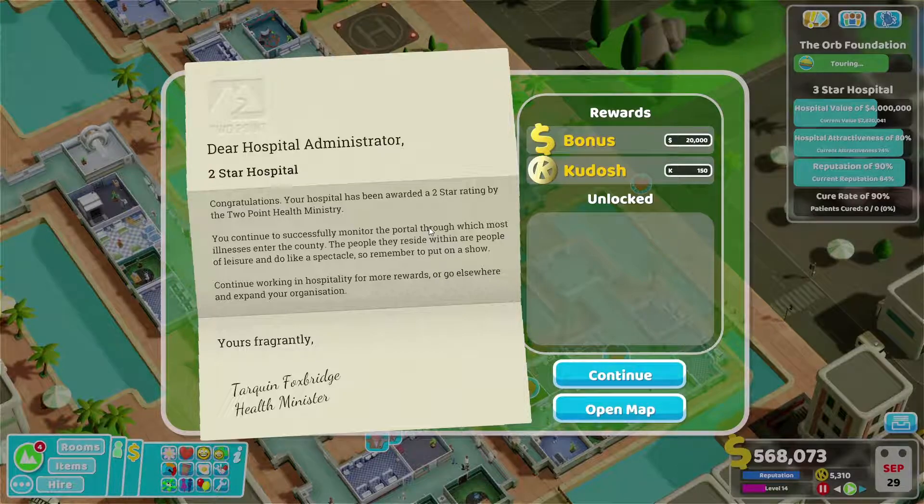Most of the way through this first episode, we finally get this bit — two-star rating! 'You continue to successfully monitor the portal through which most illnesses enter the county. The people there are people of leisure, and do like a spectacle — so remember to put on a show. Continue working in hospitality for more rewards, or go elsewhere and expand your organisation.' More money, which we really don't need, and more kudos, which we really don't need. No unlocks — never mind.